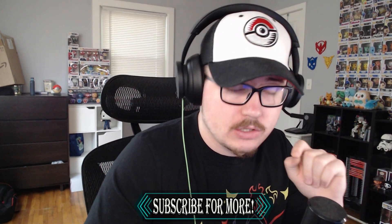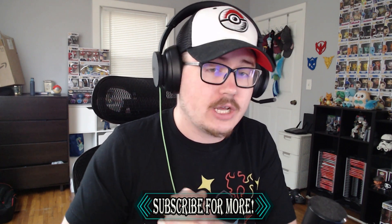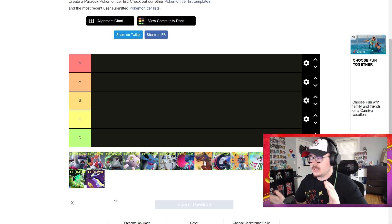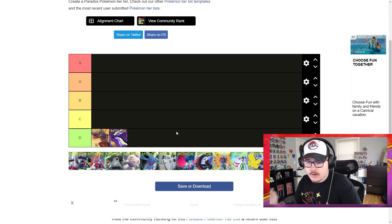That way people have an idea of what to start building teams around. Make sure you're subscribed for more videos like this. I've got us over here on the tier maker, and honestly I don't think there's any D tier paradox Pokemon — I think they're all usable to some capacity, just some are definitely better than others. What I'm going to put in the D category is Koraidon and Miraidon — we can't use them in the format, so they don't count.